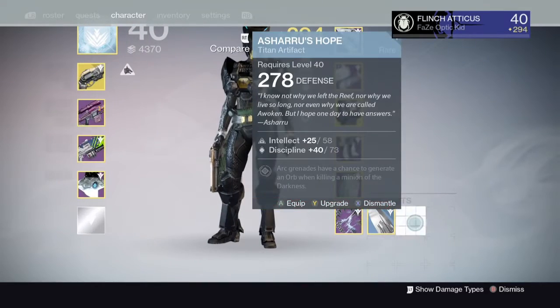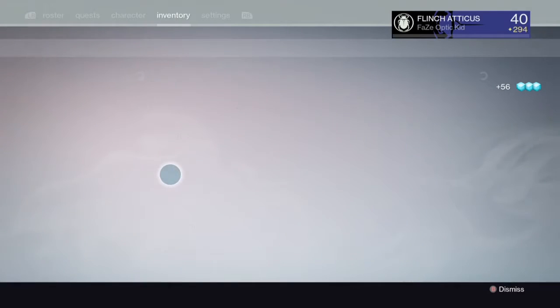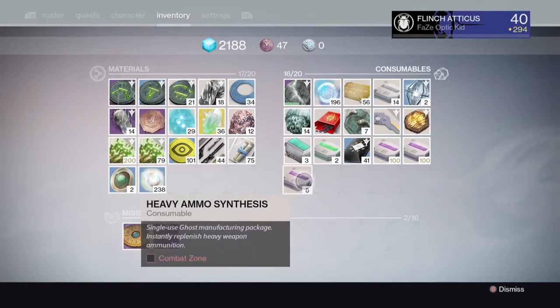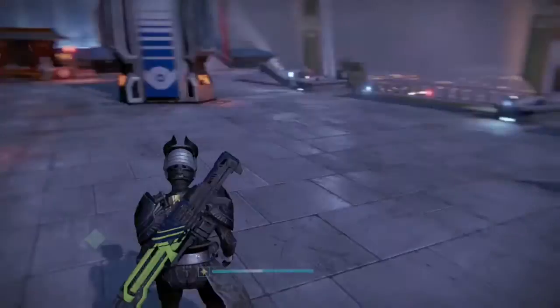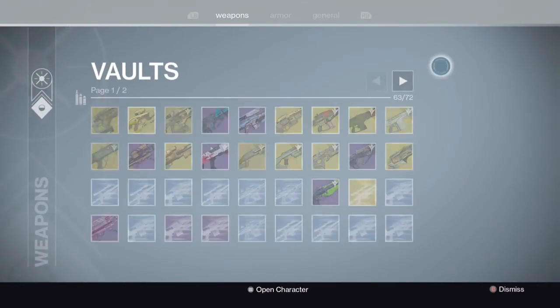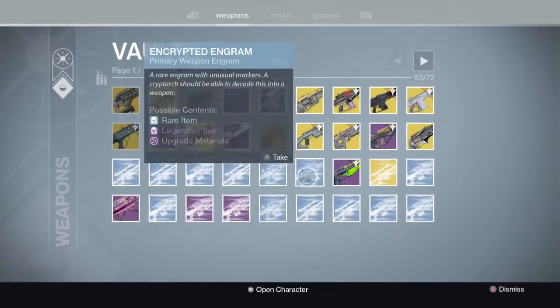Another technique is trying not to go over your rank limit — get everything as close as possible to ranking up. For example, in crucible get it to 2300 XP, with 200 more to go. Then as soon as the update comes out, do two crucible matches and you could have a good chance of getting a Longbow Synthesis, which is my main goal.